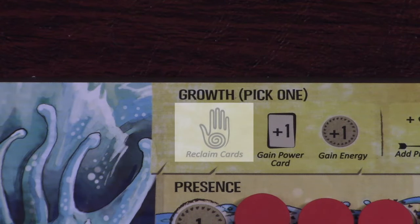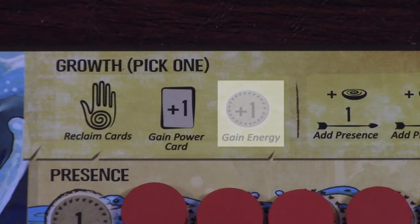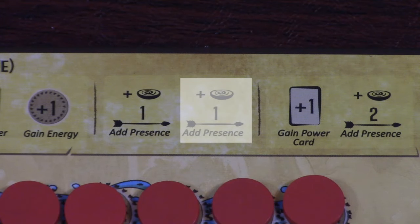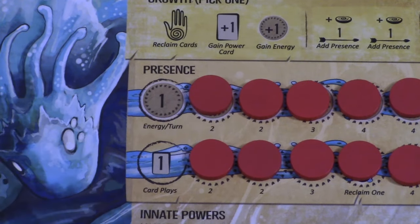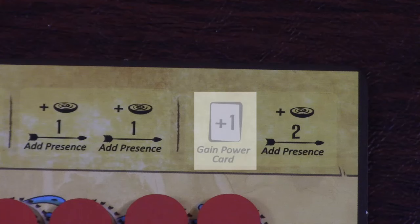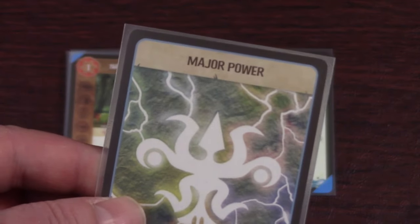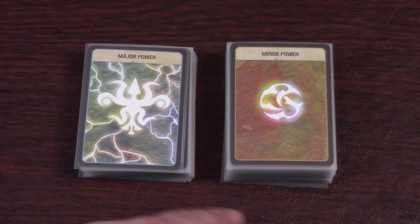Let's go over all the growth icons. The reclaim icon means you reclaim all your cards — as you play power cards they go to the discard pile, and this lets you put them all back in your hand. The gain energy icon means you gain energy, which is used to play your power cards. The add presence icon means add a presence to the board at a range of X — take the leftmost presence marker from either row on your presence track and add it to a space up to that many spaces away from one of your existing presence markers. The gain a power card icon means you draw from the deck. In the introductory game, just take the topmost card from the progression deck; if it's a major power, you must remove one of your other cards from the game.